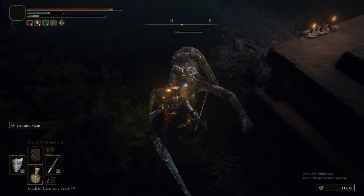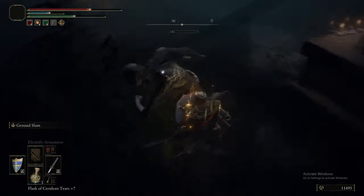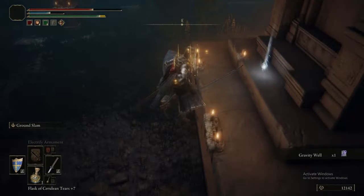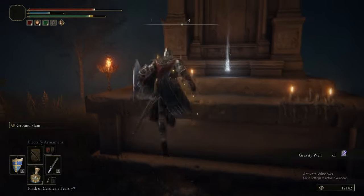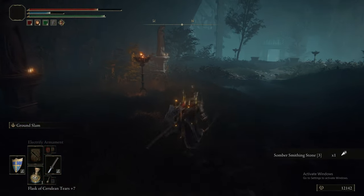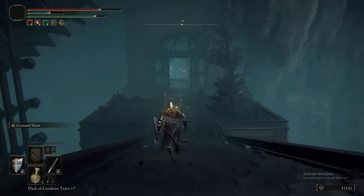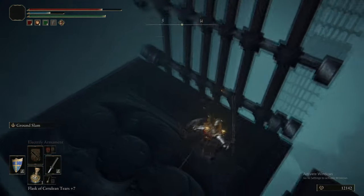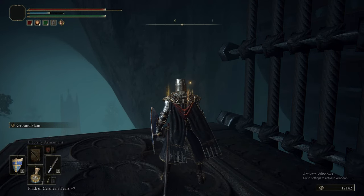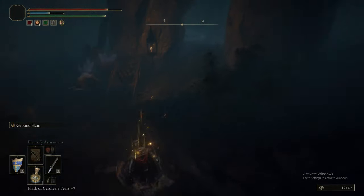This enemy - I want to call him a Mega Man - the actual name would be Alabaster Lord. He drops the Gravity Well. Gravity Well is a sorcery that's very good against targets that are airborne - so if you're fighting bats, birds, or anything of that class, it will ground them in a single hit. You wait for them to be flying towards you, hit them with a Gravity Well, it pulls them to the ground, and then you can just finish them off.